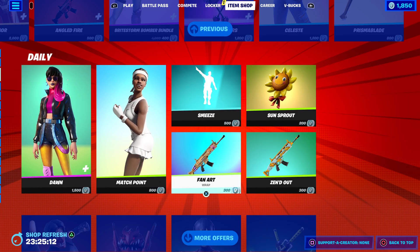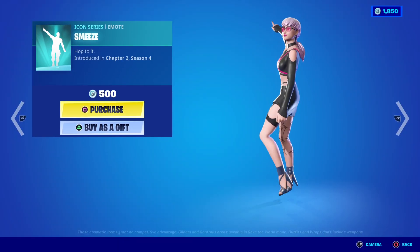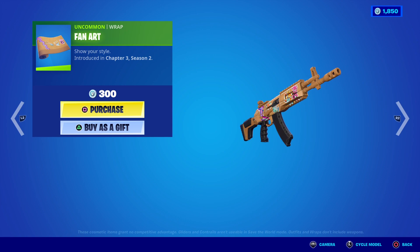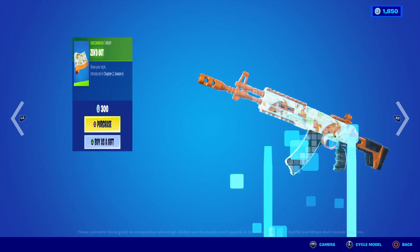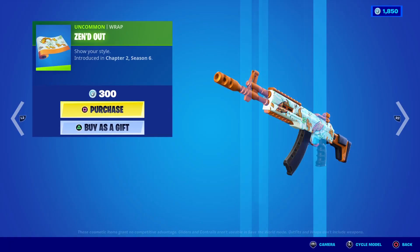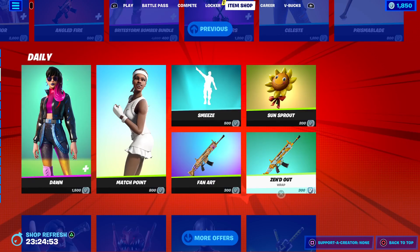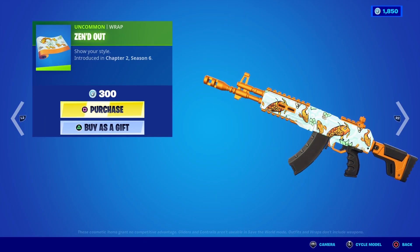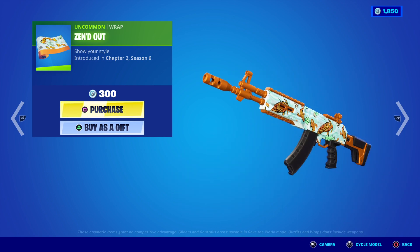Then we've got Match Point. Then we've got Sneasel. Then we've got Fan Art — like, cool cardboard stuff. And we've got Zen Out, kind of a cool fish. Not fish stick, sorry — fish. I think they're called Catfish. The Cat Goldfish.